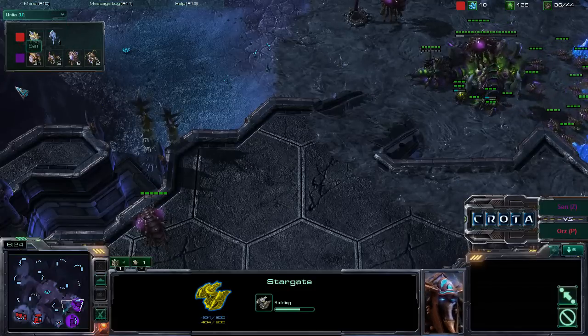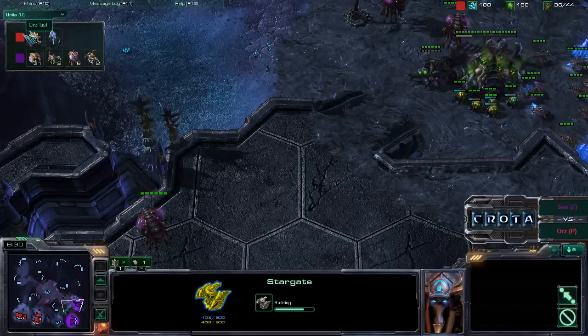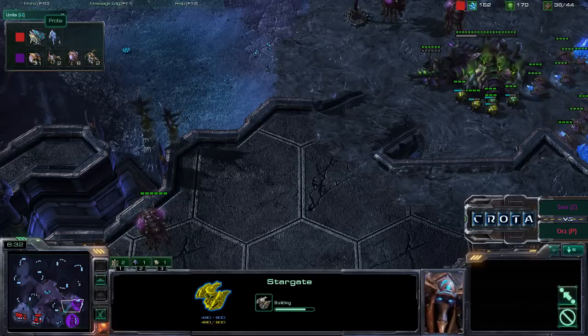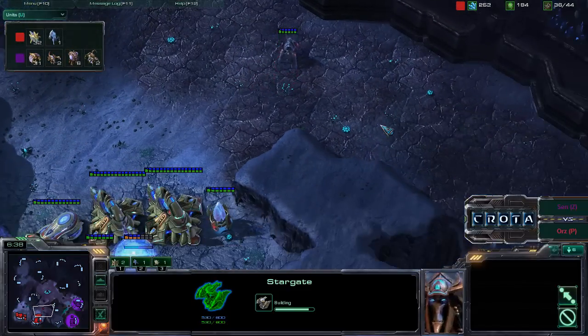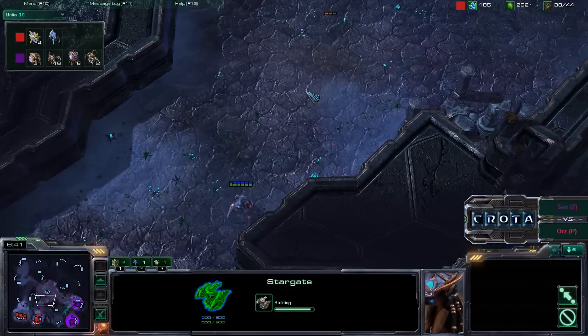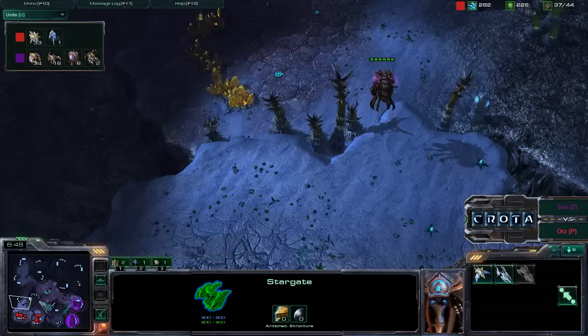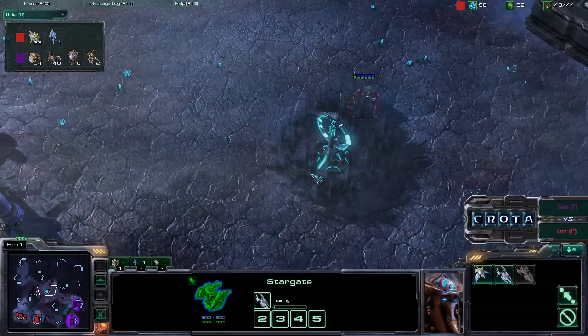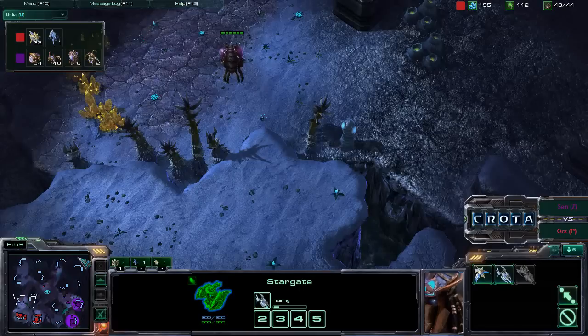One Stargate currently being warped in. Taking a look at the harvester count and unit count: 32 Probes for Orz Rush, meanwhile 31 Drones for Sen. Orz Rush going for a very heavy macro style of play, getting one Stalker out now. That Stalker may try to deal some damage towards those scouting Zerglings, but I believe those Zerglings, if they're able to catch that Stalker in open field, are going to deal a lot of damage.